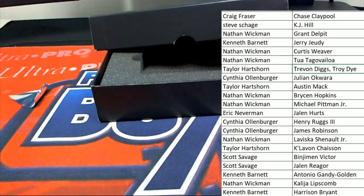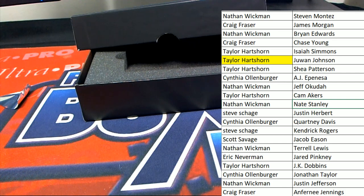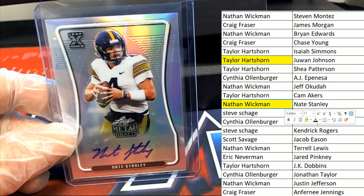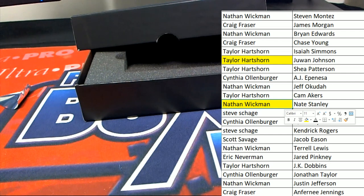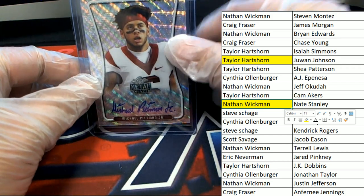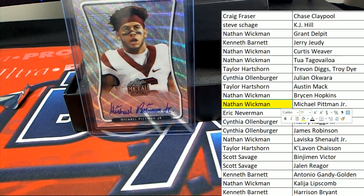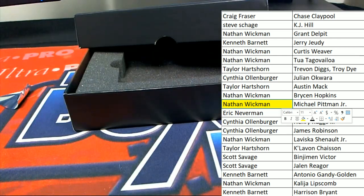Then we had this Nate Stanley pop out of here, and that was for Nathan — that was 5 of 60. And I was really happy to see this card come out: a nice Michael Pittman, this is a great rookie card. This came out for Nathan in the break as well, and this was number 38 of 50 — a really great rookie card of Pittman for Nathan.